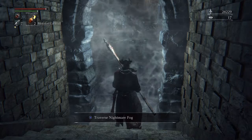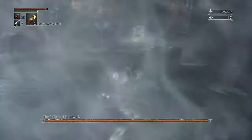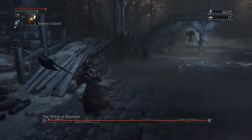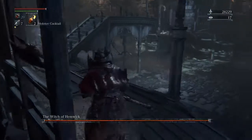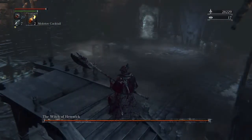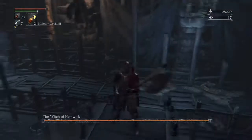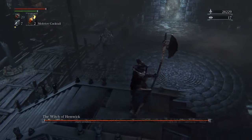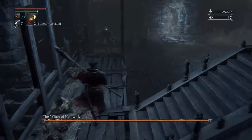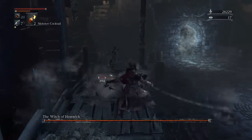Welcome back to the Bloodborne Boss Battles and this time we're taking on the Witch of Hemwick. As you can see I've changed up my weapon here. I've gone for the axe and this is probably the best decision I made in the whole game. This weapon is just devastating. The R2 button charge attack will get you out of most situations. Let me get on to the boss battle.